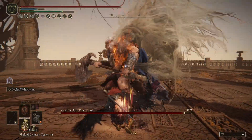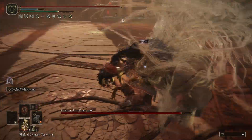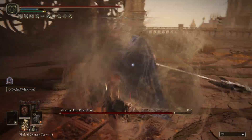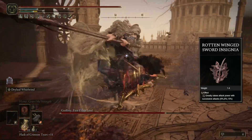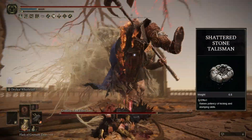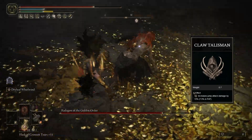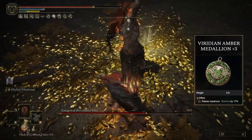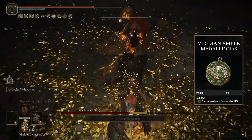But what you really want to go for is jump heavy attacks. To really take advantage of this build — this is a Faith build, by the way — we are infusing our weapon with either Holy or Flame Art. For talismans, we have the Rotten-Winged Sword Insignia, which boosts successive attacks. The Shattershard Stone Talisman, which boosts our kicking attacks. The Claw Talisman, which boosts jumping attacks. And the Viridian Amber Medallion +3, which boosts our stamina, because this is a very stamina-hungry build.